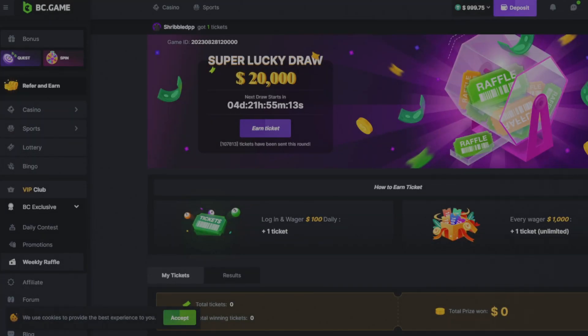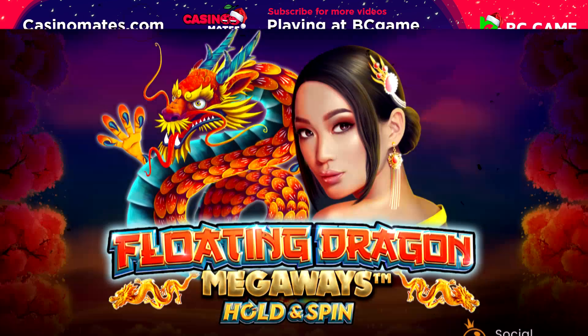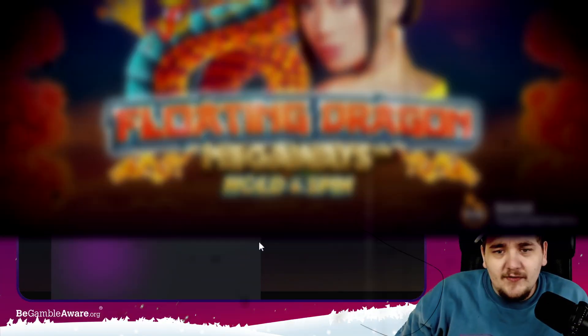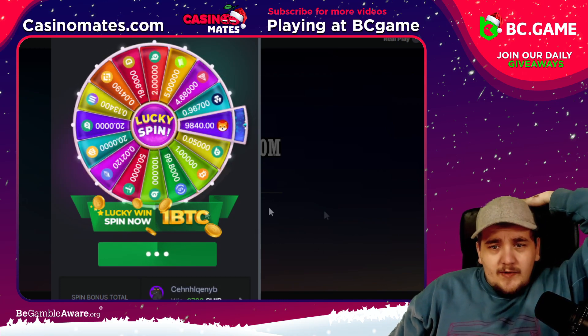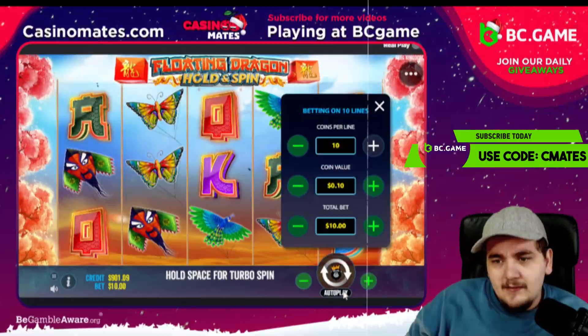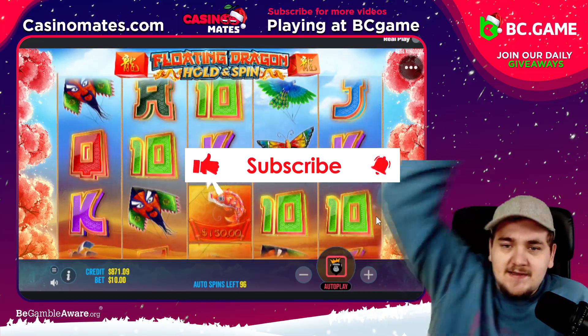What's up guys, welcome back to the channel. Today we're back on BC Game playing some Floating Dragon. Let's start off the video by doing our daily wheel — I haven't done that today — so we get some Shiba. Let's go! Ten dollar spins, hopefully we can get into a bonus quite fast.